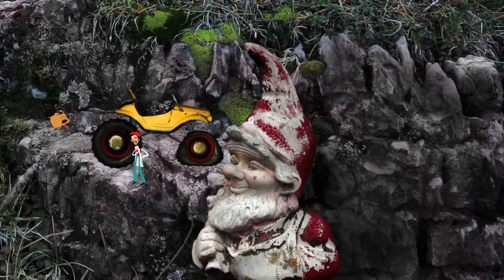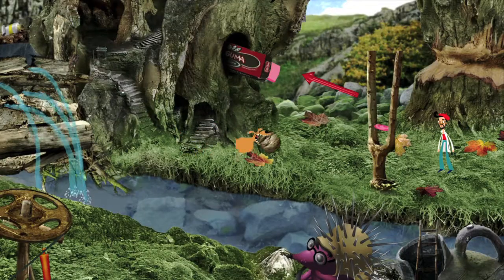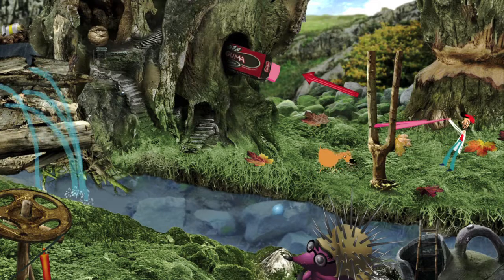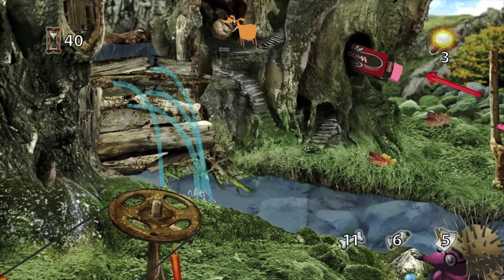Once you finish up the car segment, on the next screen you want to sketch this gnome in the front right here. Then you're going to get to the slingshot part — make sure you slingshot the paint tube in the background before breaking the dam. You just have to point the arrow up and then you should be able to get it.